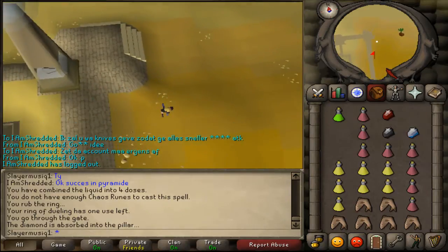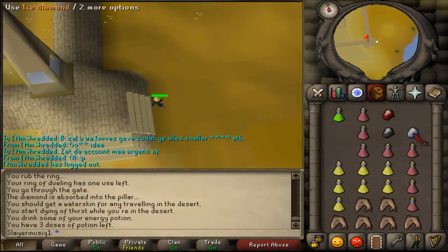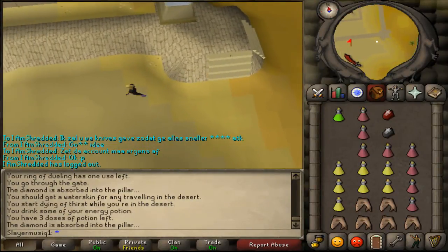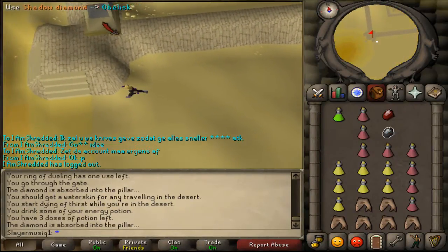Next, go to the south eastern obelisk - just run south - and use your ice diamond on the south eastern obelisk. Then run to the south western one.